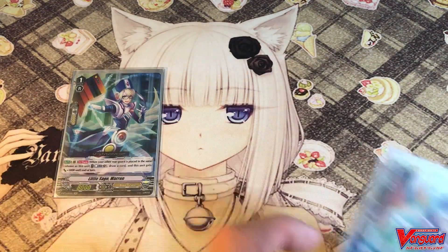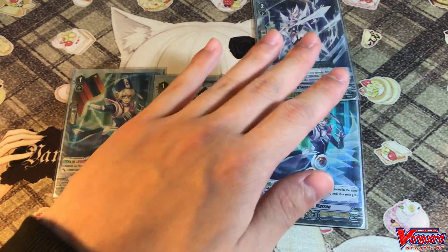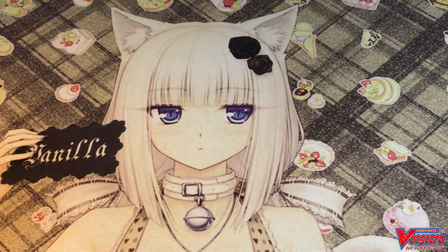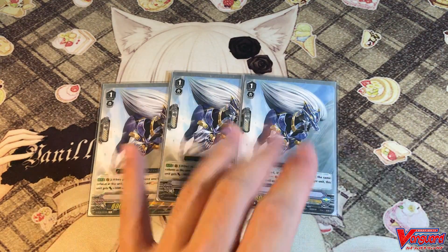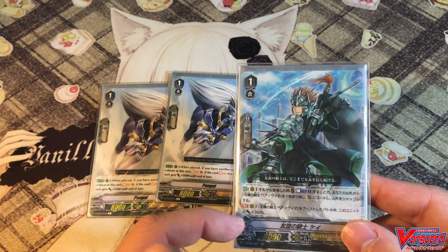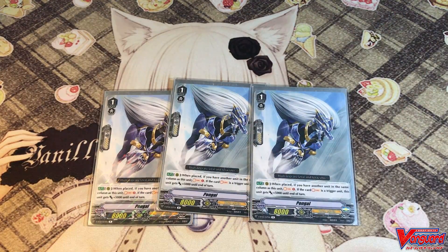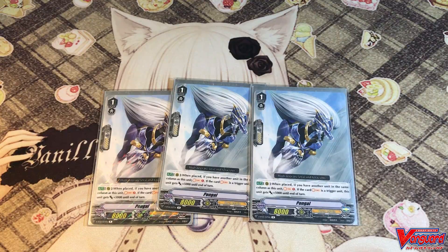We play the classic grade 1, Little Sage Marin. Auto rear-guard ability: when another unit is placed in the same column as this unit, you can Counter Blast 1 to draw a card, and this unit gains 3k attack power. Sometimes you have a Blaster Blade in hand — just call it in front of Marin, Counter Blast 1, draw 1 card, and speed your deck up. Four copies of Marin. Finally, three copies of Pongal — mostly used to search up Akane, and as a backup booster. When this unit is placed, you can Soul Charge 1, and if you soul charge a trigger it gains 5k attack power, which is pretty nice for your early-game Blaster Blade critical play.